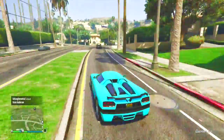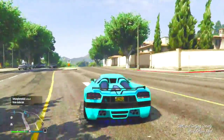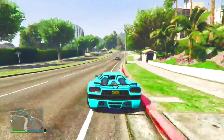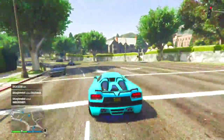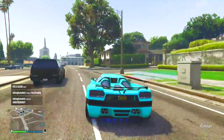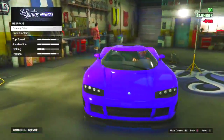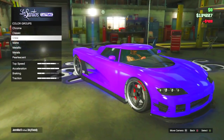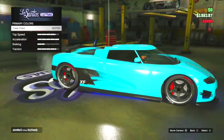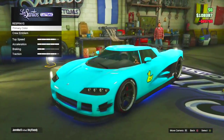This paint job is very unique and very easy to get. What you are going to have to do is change your crew colour to the hex code 1489AC. I will also provide an RGB code — you can copy both of those from the description down below. Then once you have done that, get the car you want to apply the paint job onto, take it to Los Santos Customs, put your primary colour to matte black, then change it to your crew colour, and as you can see the paint job looks awesome.